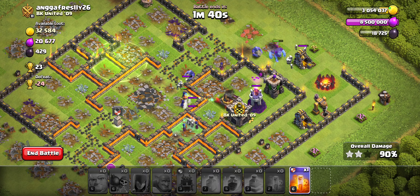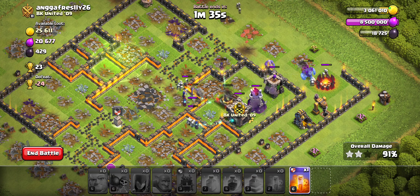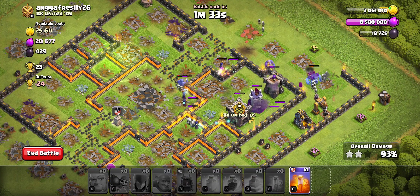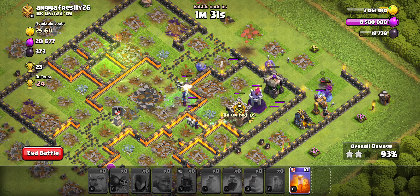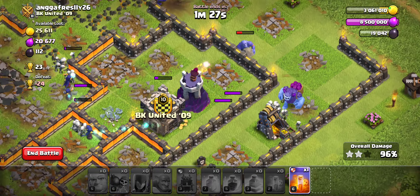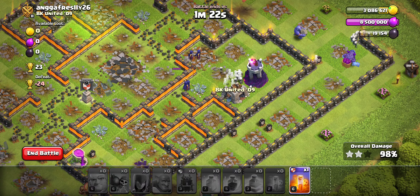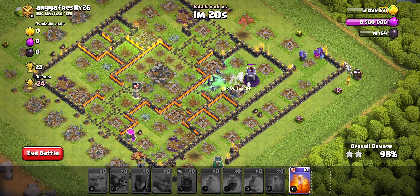I wasn't actually expecting a three-star on this base, but it looks like it could happen. If these witches stay alive in a good way we should be golden. Yeah, it looks like we should be fine. I don't know how this yeti is going to do it, but I think the yeti on its own should probably be able to take out the rest of the base. So I'm going to start off with a three-star here.